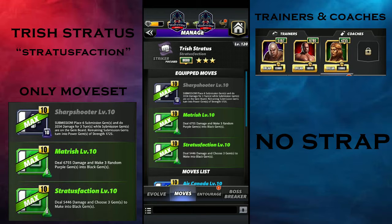The Stratusfaction is an 8MP green move that deals 5400 damage and lets you choose three gems to make into black gems.